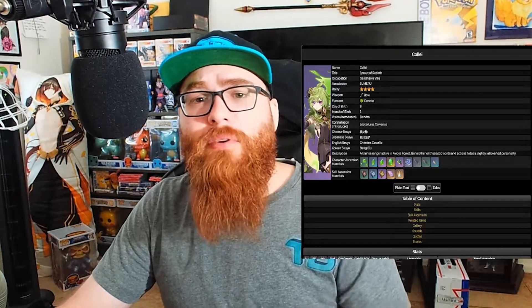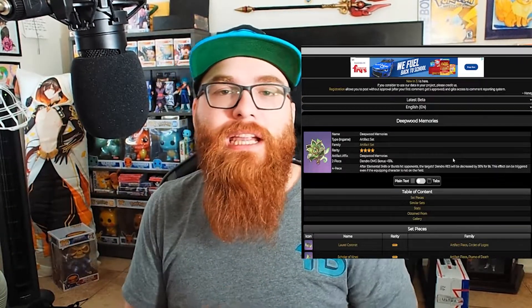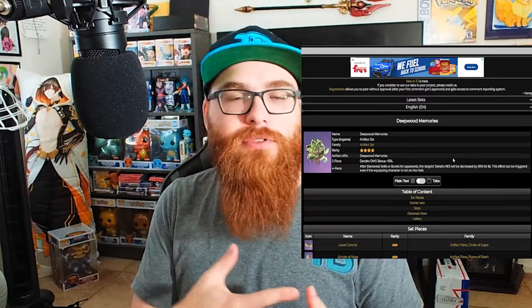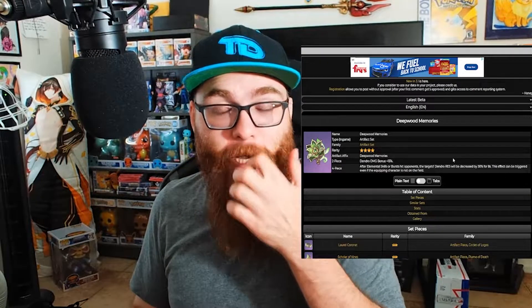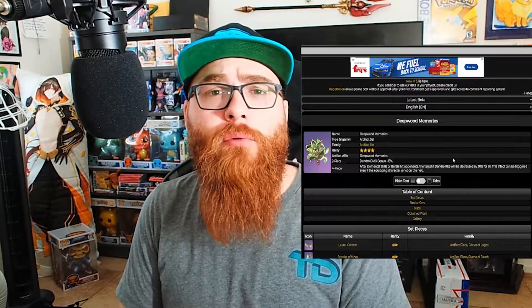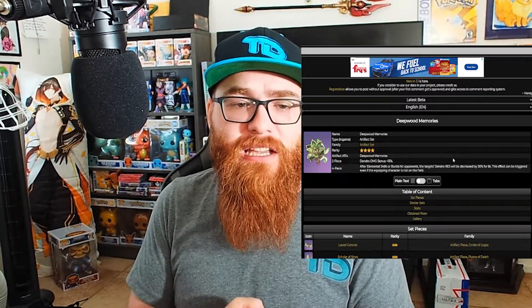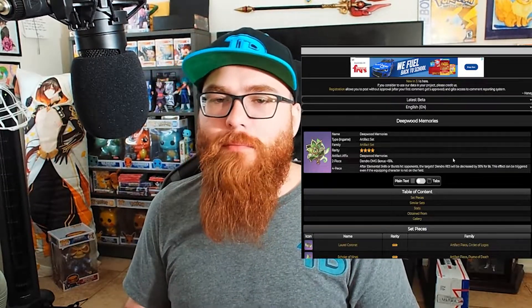Collei is kind of an off-field DPS — she's built almost exactly like Amber in that sense. This is why I wanted to talk about her: Deepwood Memories works perfectly for her in conjunction with Tighnari. Say Tighnari is using Wanderer's Troupe or Gilded Dreams — you still run Collei with Deepwood Memories. You get that 15% Dendro Damage Bonus and the Dendro Resistance -30% for 8 seconds. Activate something with Collei, switch to Tighnari, and you get that damage boost he truly needs.